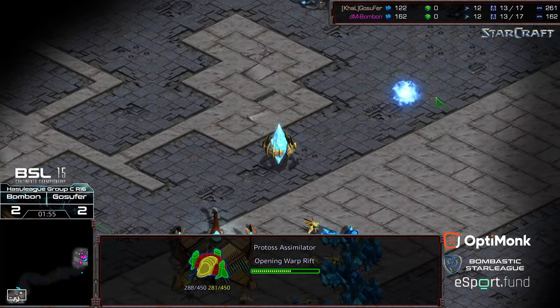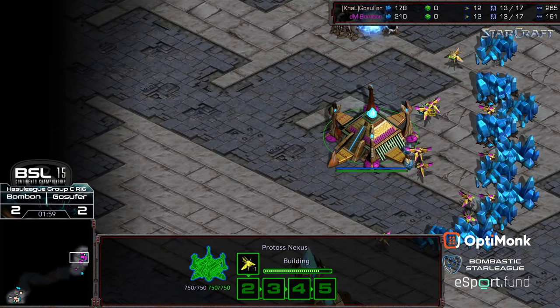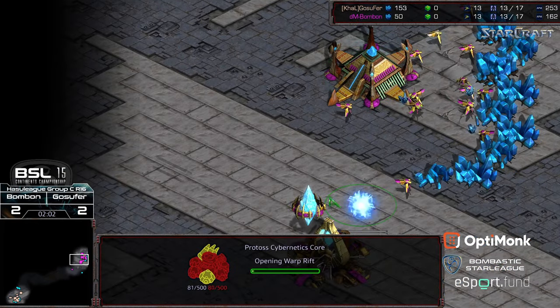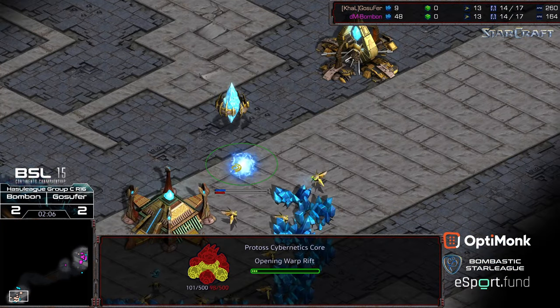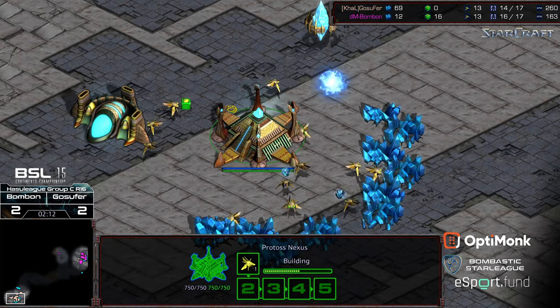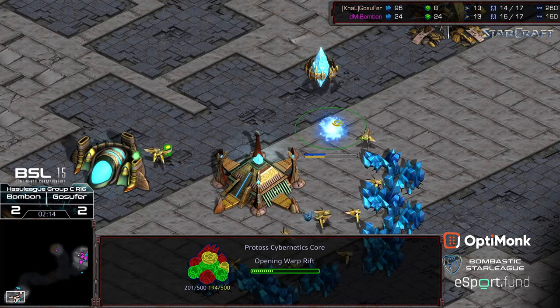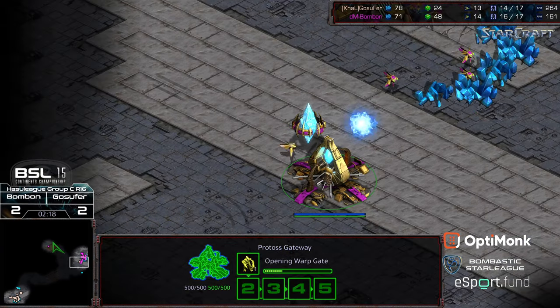Looks like we are seeing an assimilator grab on the opposite side, so yes, both players opting for Dragoon play early. 7-x score morphing in on both sides. Slight economic lead as you can see for Bonbon because of that earlier probe scout, but otherwise things stabilizing between these two players.